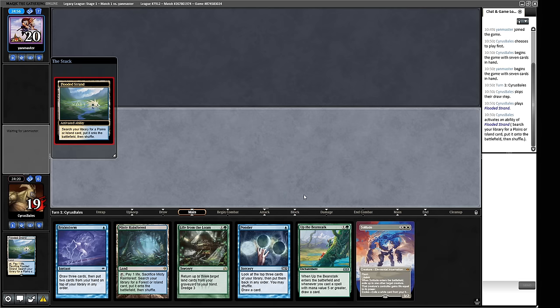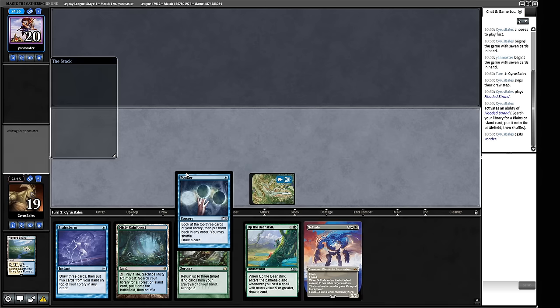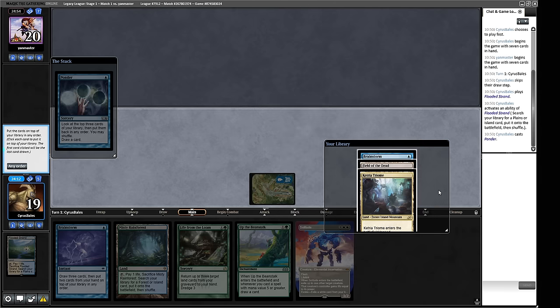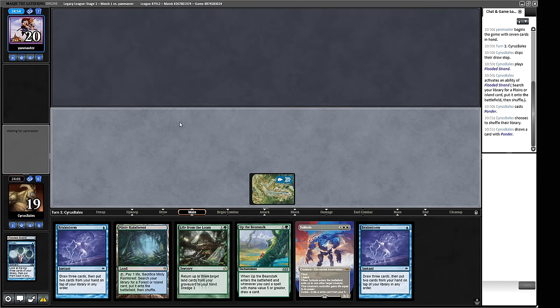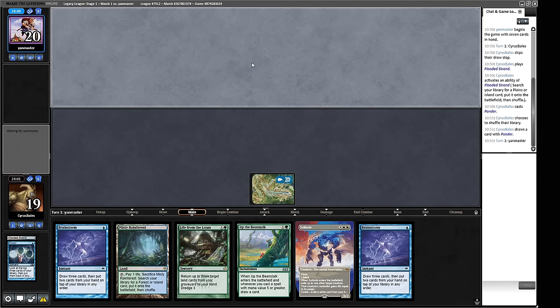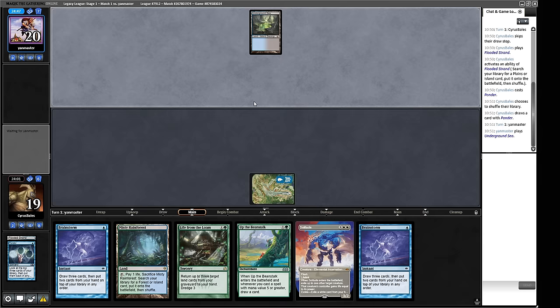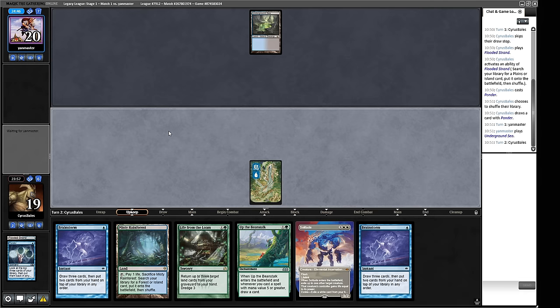I think we're going to play on basics to begin with — if we can find one more fetch land we should be all right. Let's get the basic Island and cast a Ponder. We see Brainstorm, Field of the Dead — I'm not massively into keeping those, so we shuffle. Another Brainstorm is fine; we can Brainstorm next turn or try and get the Beanstalk down. If we draw a white card we're more likely to want the Beanstalk. It also depends what our opponent plays.